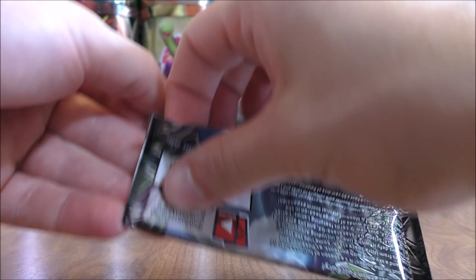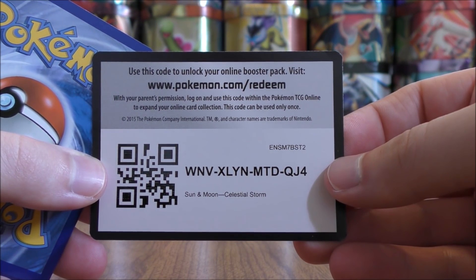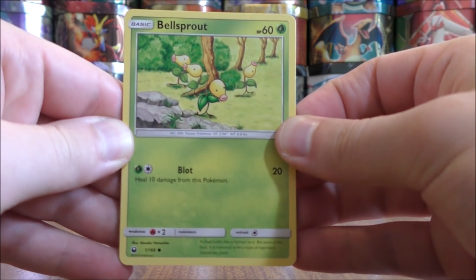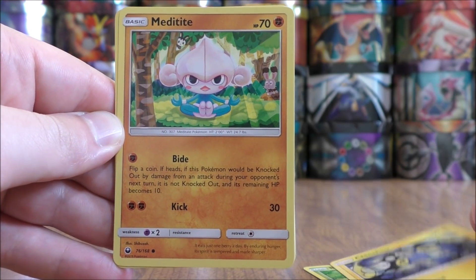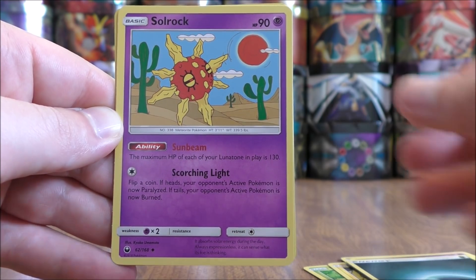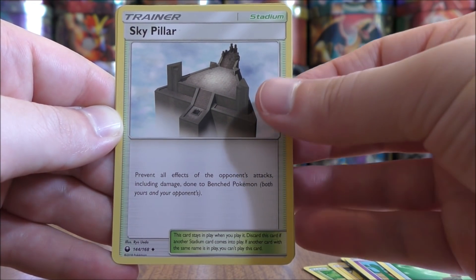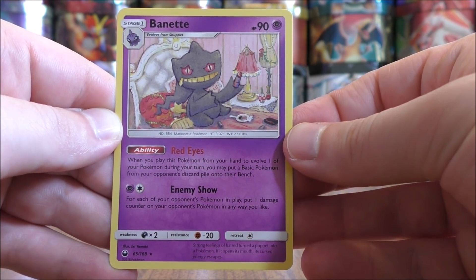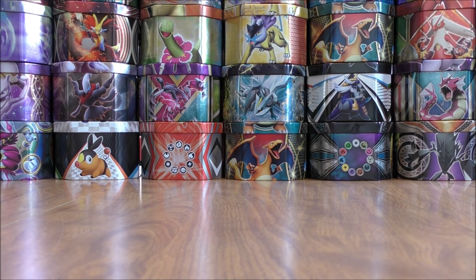Rayquaza pack now. I have actually battled against a Rayquaza GX deck — they paired Rayquaza GX with Garbotoxin Garbodor. The second pack starts with Bellsprout, Chincho, Metatite, Spoink, Electrike, Darkness Type Energy, Solrock, Life Herb, Sky Pillar, a Reverse Hollow of a Shelgon which is an uncommon, and the final card is a Banette. The strategy with that deck is to quickly put down Rayquaza GX using its ability to attach energy from the discard pile, then disable all abilities with Garbotoxin Garbodor.